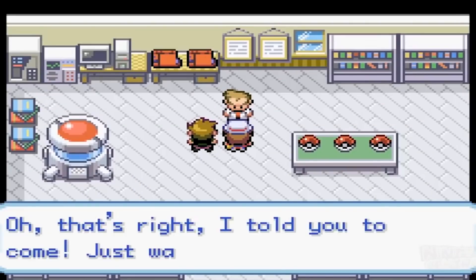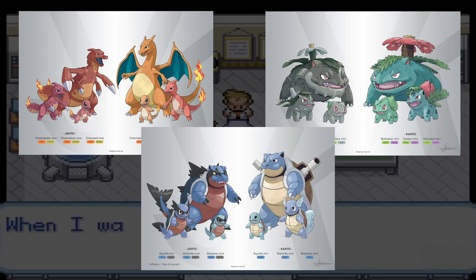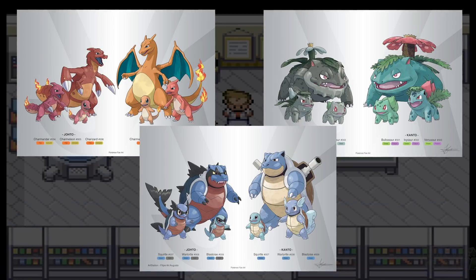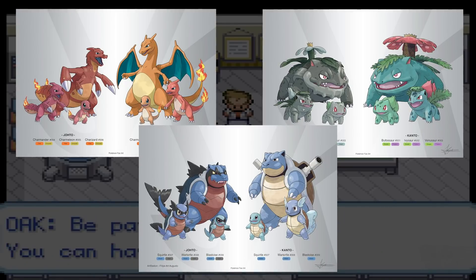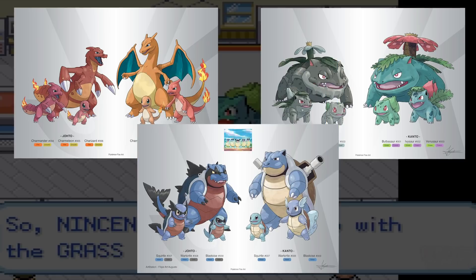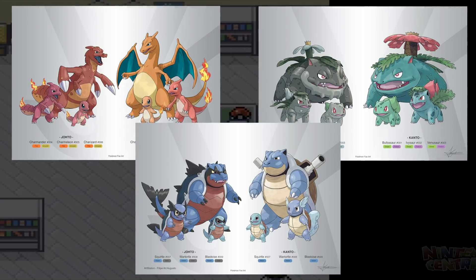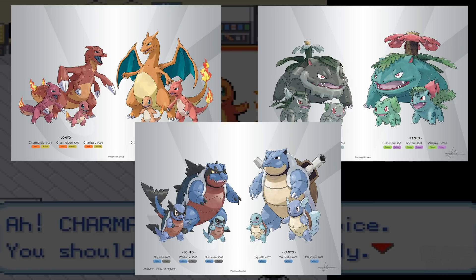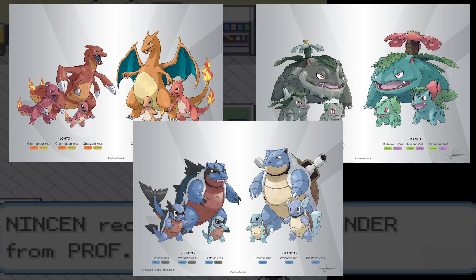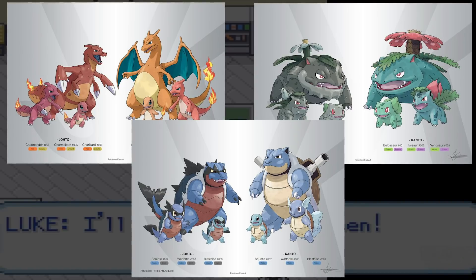We might as well go to Kanto next with these regional variant concepts for the Bulbasaur, Charmander, and Squirtle families, designed by FBS Augusto on DeviantArt. I actually featured these in another video where I discussed how much I loved the idea of this regional Squirtle line that is part Dark type and based on the Squirtle Squad from the anime. The other two starters have cool designs as well, and honestly, if we were to ever receive regional variant starter Pokémon for real someday, there's a good chance it would be the Kanto starters receiving that treatment since they are the originals. So hopefully, if the Kanto starters do make this idea official someday, they do us all proud and have some amazing designs.